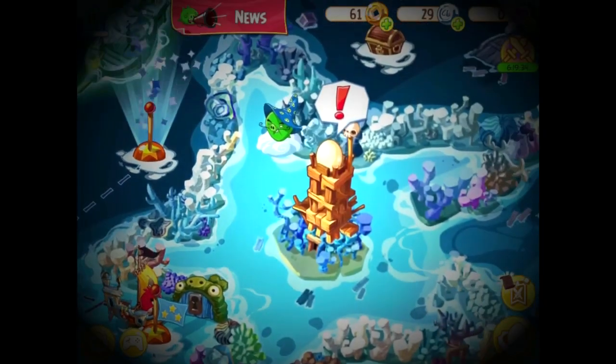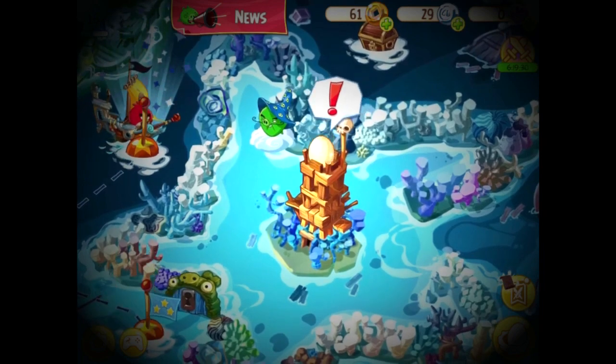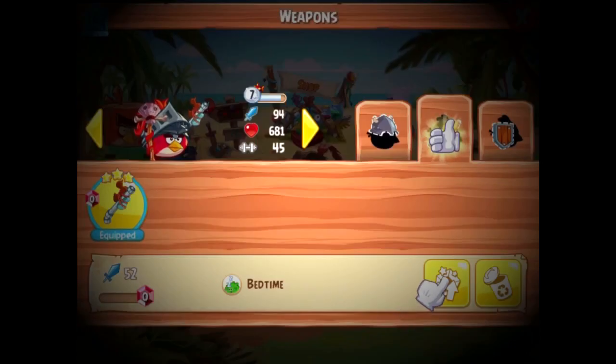In Starfish Reef, we unlock the ability to enhance items, giving us more damage and health in exchange for snoutlings. Luckily for me I had a surplus of snoutlings, and thus I retreated to my base to upgrade my item.